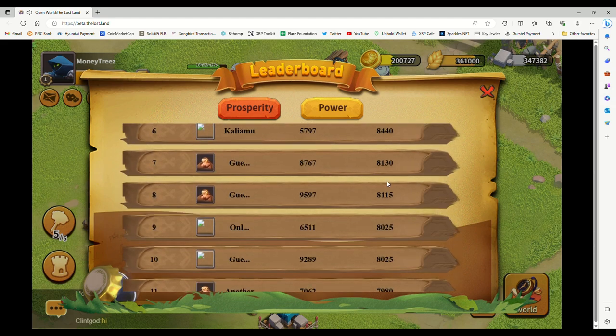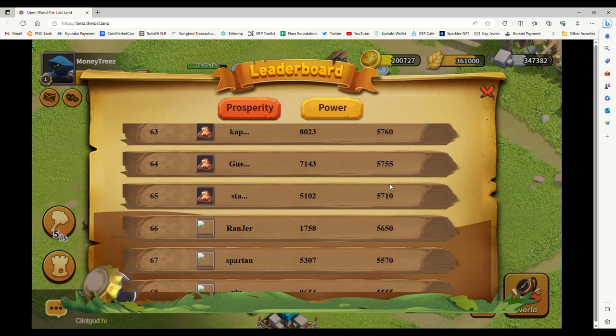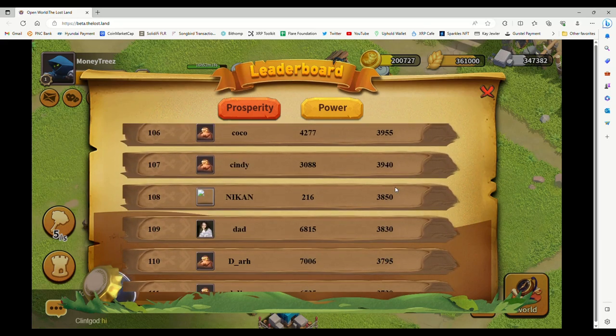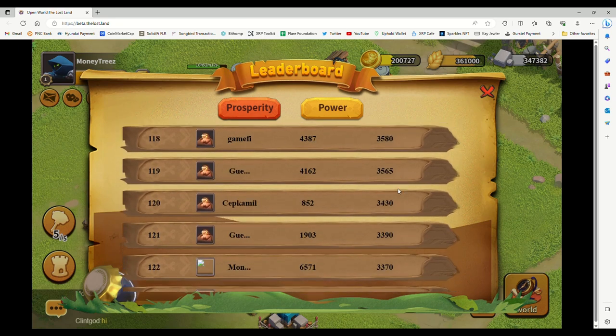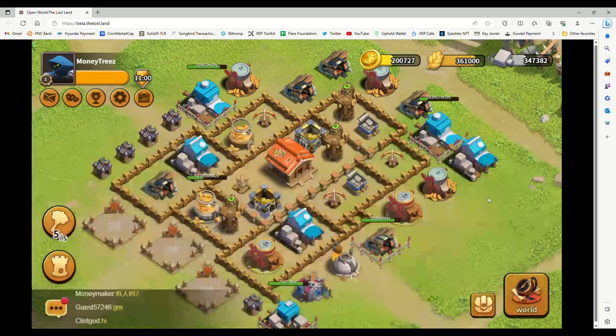We'll take a look at our ranking real quick. Over here in prosperity — you get prosperity in the game from completing buildings. I don't know if walls count, but I feel like they do because we've moved up a little bit. We're at number 122 now with 3,370 prosperity. We haven't cracked the top 100 yet, and I've been building — but we have moved up from around 140 or so when we first discovered the ranking.